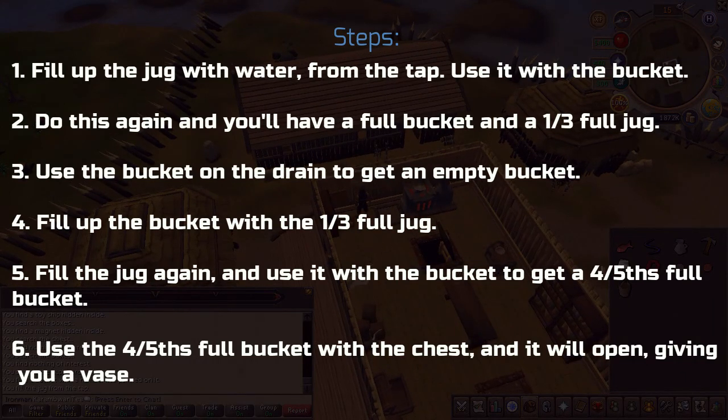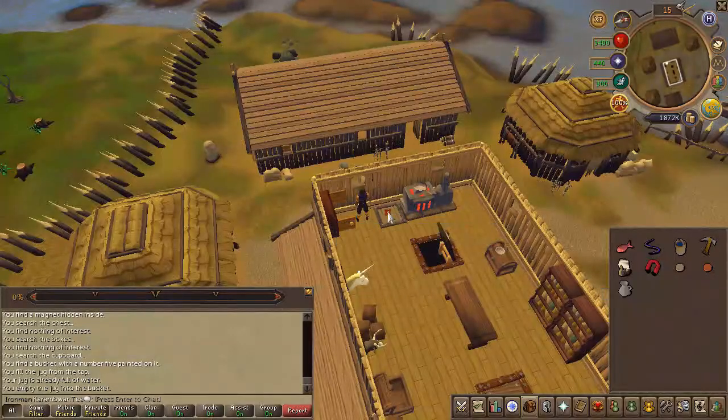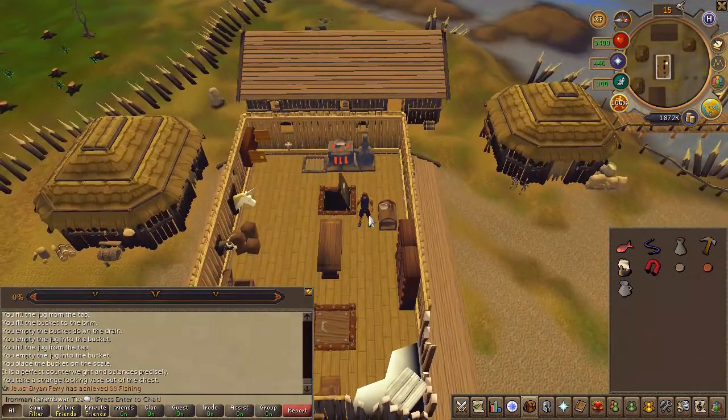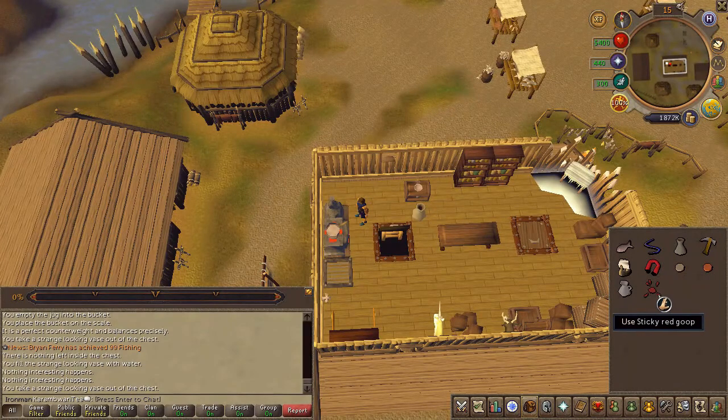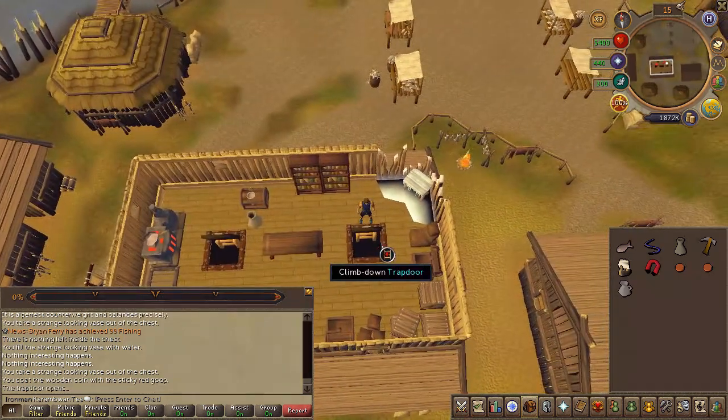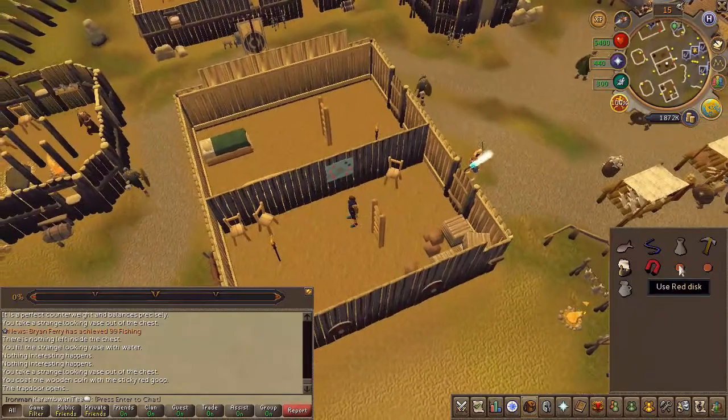Instead of going step by step — which can get confusing — I'm going to put the steps here on screen. Cook the red herring on the stove to receive some sticky red goop. Use that red goop on the disc to get a red disc. Then go down to the other side of the trapdoor and use the two discs on the abstract mural to get a vase lid.